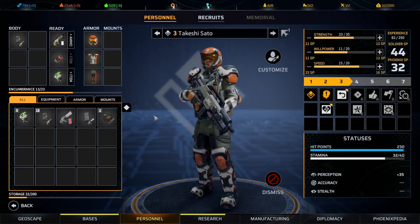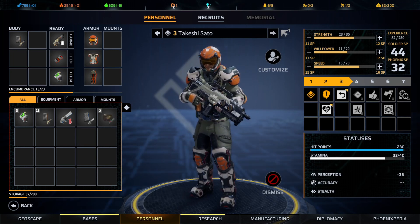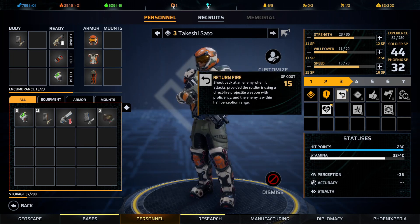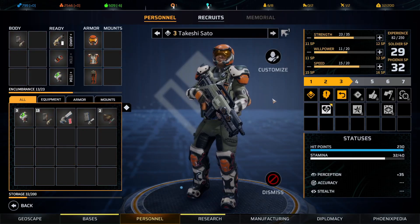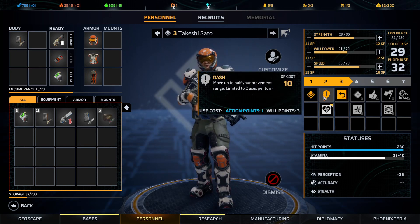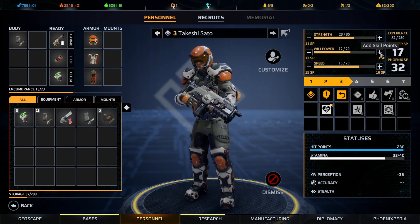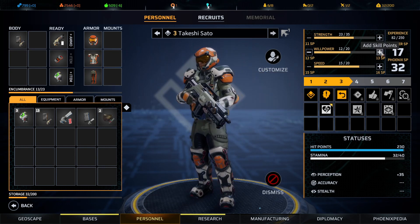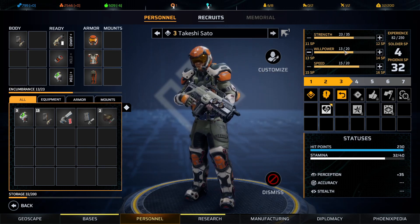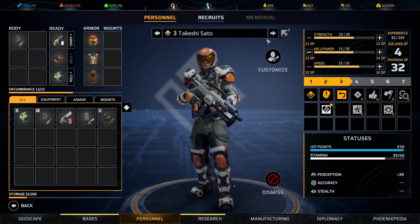Everything is good here. We're going to give him Return Fire. This takes three will points, so we want him to be able to use this four times. We'll give him one more so he has one will point left — so he won't use it four times and immediately go into panic mode.